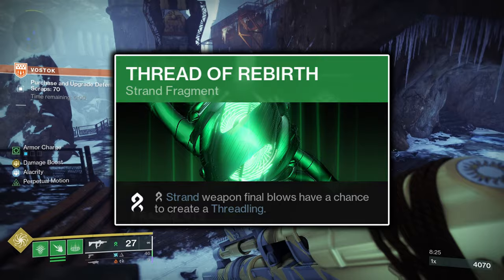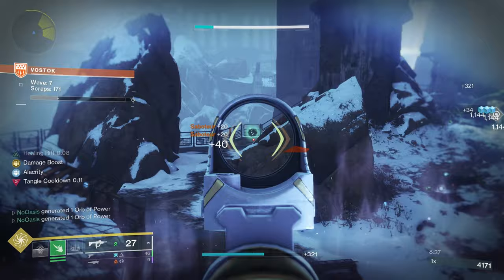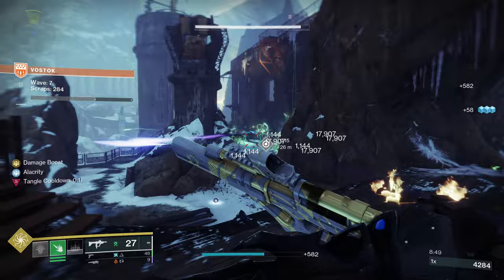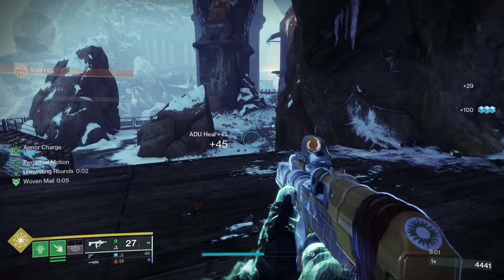Thread of Rebirth grants your Strand weapons a chance to summon Threadlings upon killing enemies via a hidden counter. Rank-and-file enemies progress the counter by 34% and summon 1 Threadling, elite enemies by 67% and summon 2 Threadlings, and mini-bosses and bosses progress it by 100% and summon 3 Threadlings. In effect, you'll be summoning an extra Threadling or two every 2 or 3 kills, which noticeably increases your add-clearing potential.